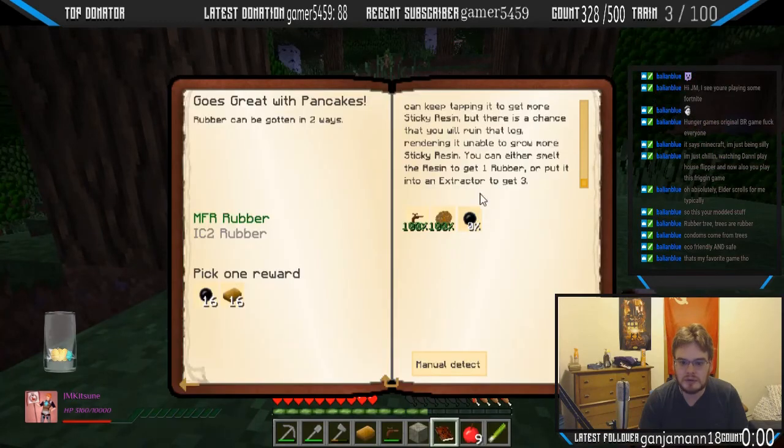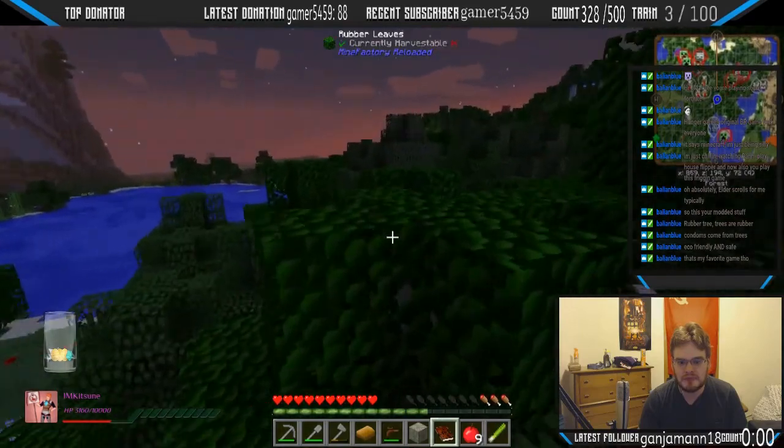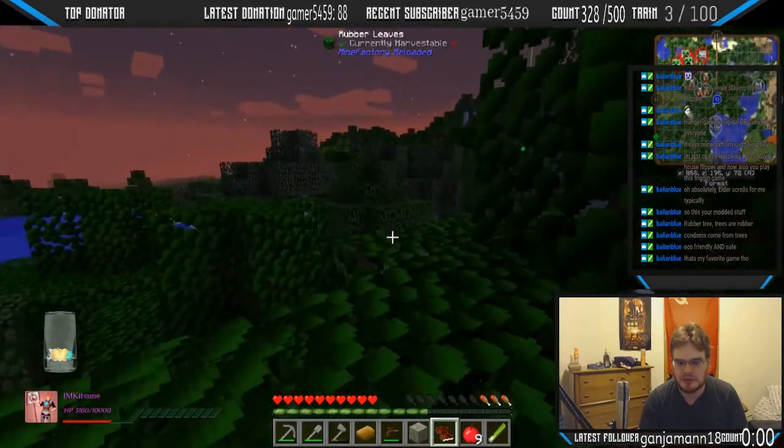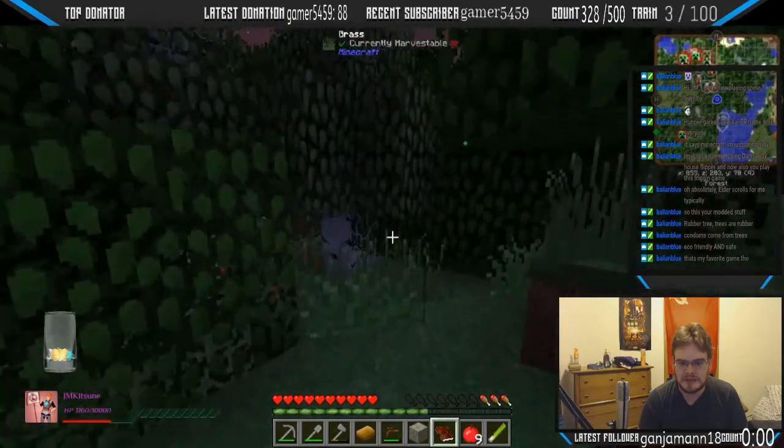I just need rubber. You can either smelt the resin to get one rubber or put it in an extractor — yeah okay cool. That's all I need to do. Sweet, we're going back now. I prefer my method of not using a tree tap — 'tea trap' — that just sounds dirty.